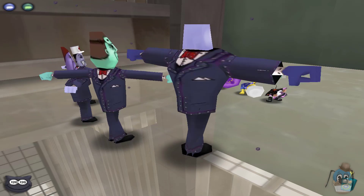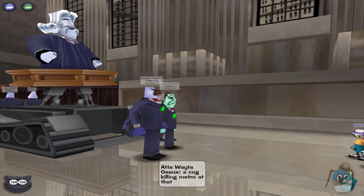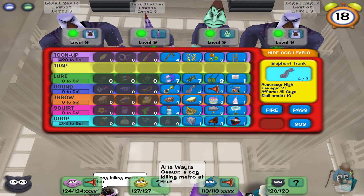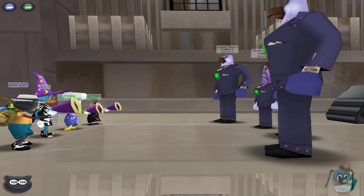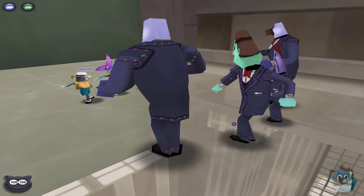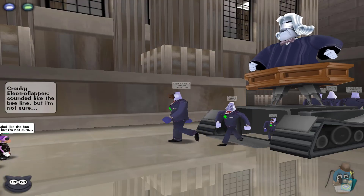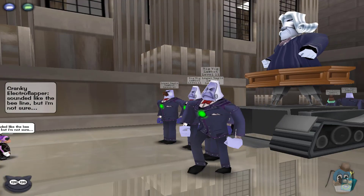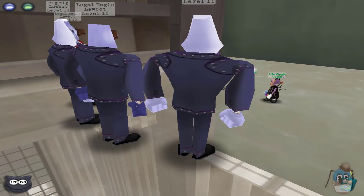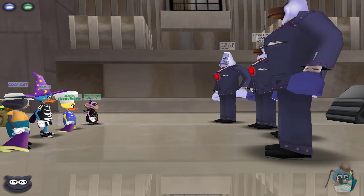Now four level eights, pretty easy — it's going to need four trunks and those easily go down. Nobody's taking a hit yet, it's been a perfect run. Now we've got some level nines, so we just need one fog, and we've got that. Then three level elevens and a level ten, so two fogs and they go down. Still a perfect run, can't complain about that at all.